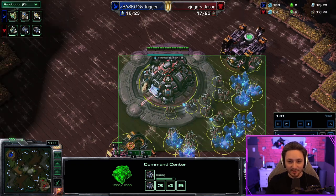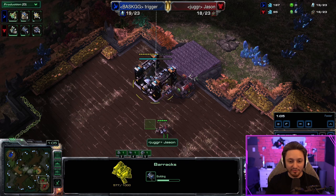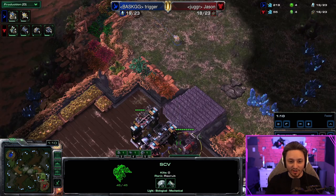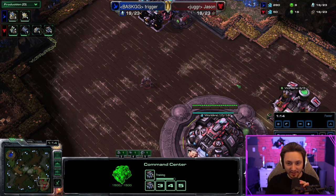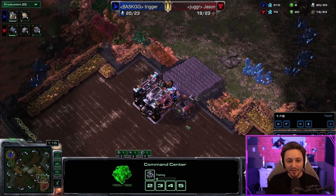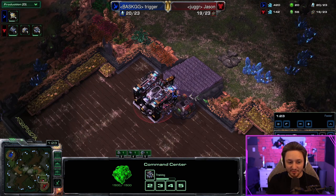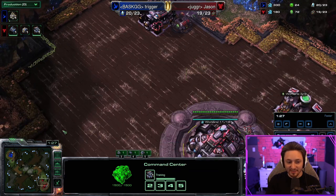We're also going to wall off. In the TvP matchup right now it's pretty common to just wall off the ramp early and then build a command center right up top. The way the adept works, it can get across the map and deny your base before you even have a chance to deal with it, so it's just better to build the command center up here.